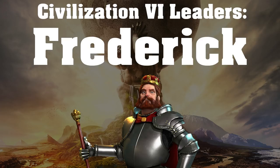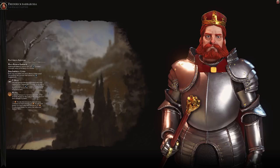Frederick's first ability is known as Holy Roman Emperor, and it makes it so that he gains an additional Military Policy card slot. Holy Roman Emperor is very strong, especially with the meta of Civ VI right now. The additional Military Policy slot is very nice — it allows you to run another Policy card, which can be very nice in the early game. Even if you need to fight Barbarians, you can run both the cards for combat strength against Barbarians and the one for production towards units as well.